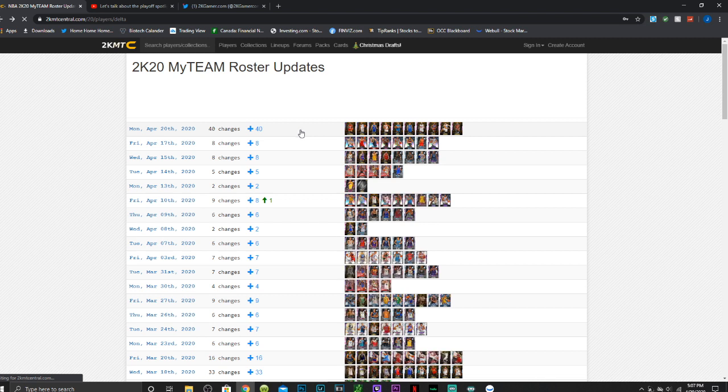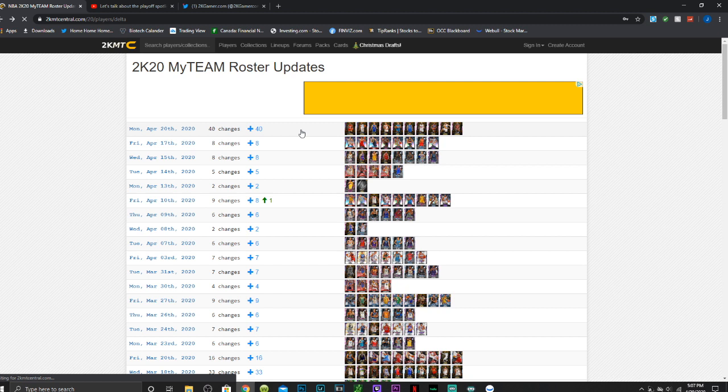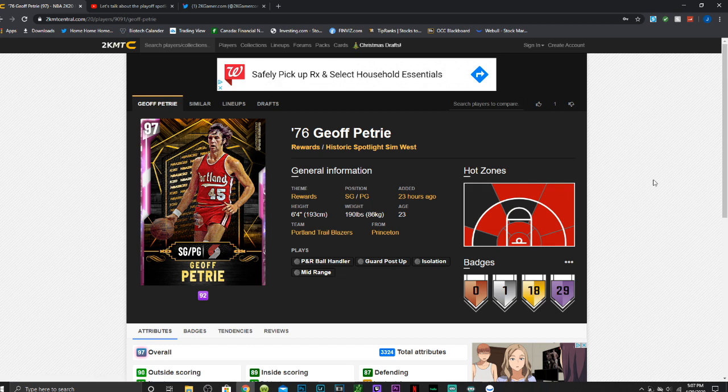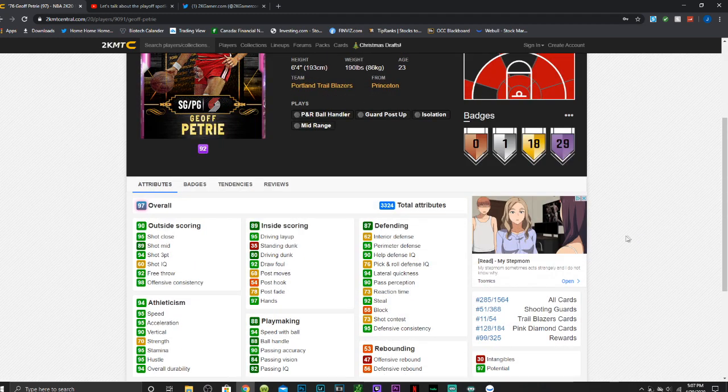The very last card — if you know, you know, and you got excited as soon as you saw it — is Pink Diamond Geoff Petrie, a 6'4" shooting guard/point guard. I recommend running him at point guard. He is insane. This Geoff Petrie has some of the best dribbling animations I have ever used on a card. He seriously has the sauce — his animations are the most money you will find in the game; you can literally break everybody. He has a 94 three-point shot, 89 shot mid, 95 speed, 94 speed with ball, 95 acceleration, 88 ball handle with great playmaking, and a 95 driving layup.